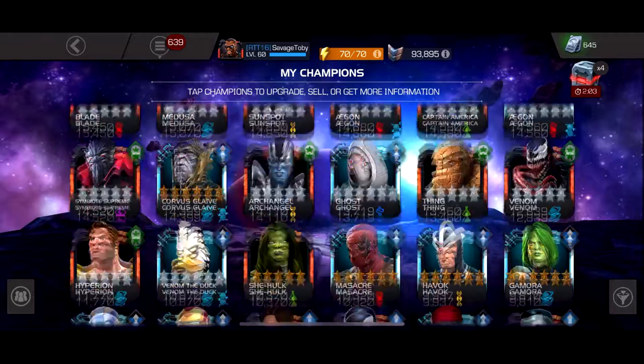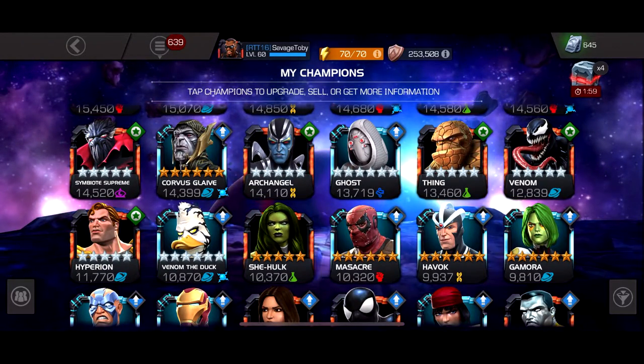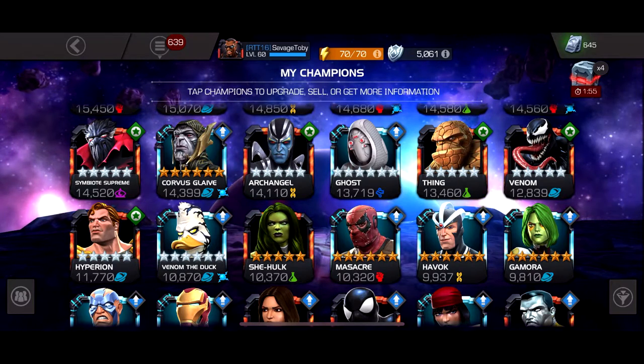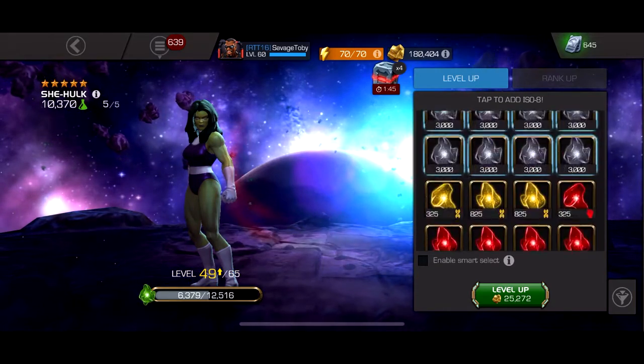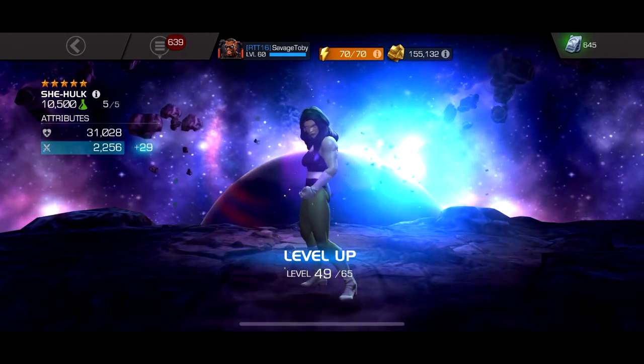So just for doing borderline nothing, you can get a lot of gold and a lot of tier-four or five-star shards. I think it's a cool addition. Another thing I noticed: if you click on a character you haven't fully leveled up yet, it shows you how much ISO you need to level them up. That's a nice little chunk — she'll slowly level up, no rush.